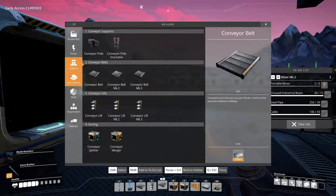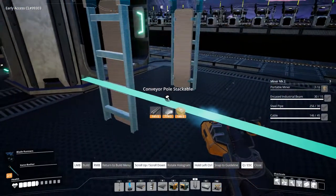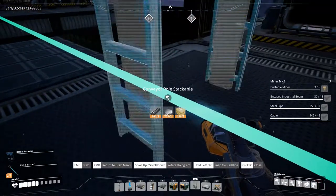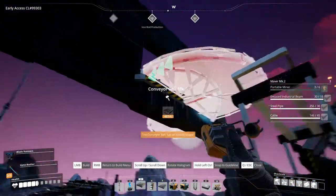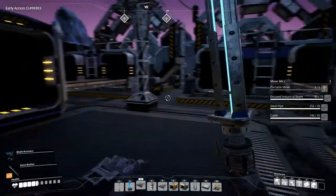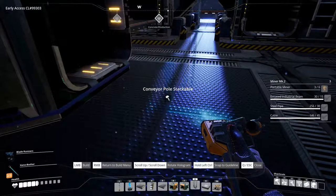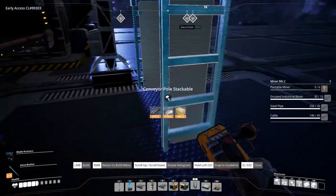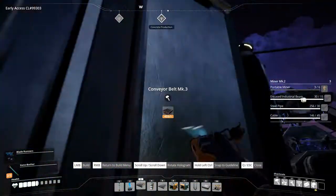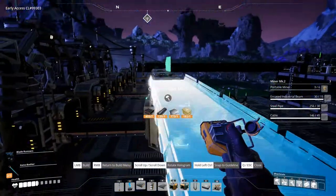Let's put in a conveyor stackable instead of the walls, stick one of those in here, and have it right here. This should be able to get down there. Then we need a conveyor stackable here, and we want one at the end. Let's hope we can get this to go in here without encroaching.